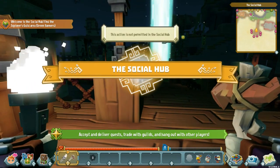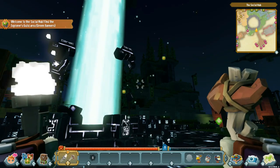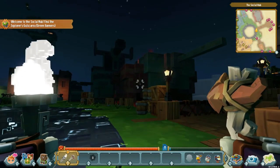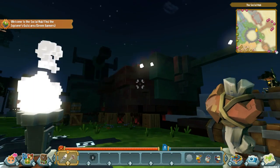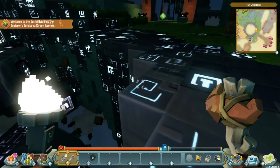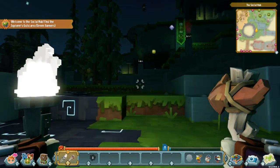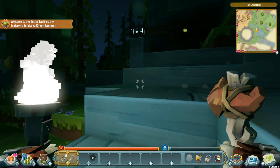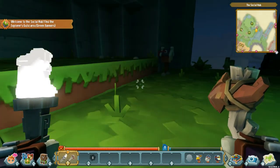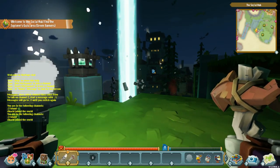Okay, so here we are at the social hub. This action is not permitted, so let's check this out a bit. I think there's quests and stuff here — there's green banners up here, a blue banner, and back there are different areas. This looks like cannons and stuff, so it's probably the warfighter guys. Yeah, the red banners — probably explorers, and that's probably the builders. There's a mailbox here, but I don't have any mail.